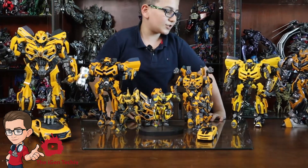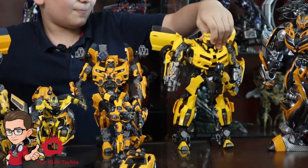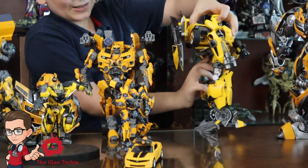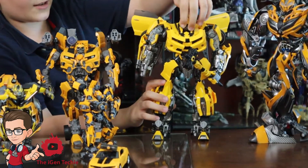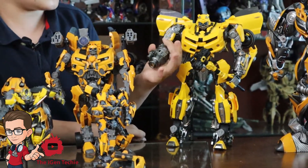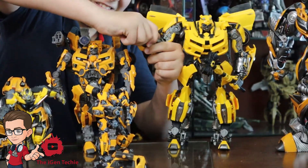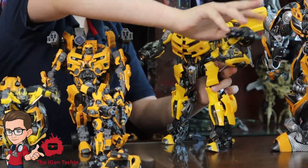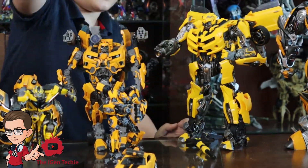Now we come to the Transformers Masterpiece Movie Series Bumblebee — this is the Weijiang version. The head looks very good and there is no backpack, finally! The wheel is in the back which is fantastic. You got his accurate face sculpt, a hammer for some reason — you can put it wherever. You got interchangeable hands — if you just remove the blaster part you can remove it — and you got wrist swivel.